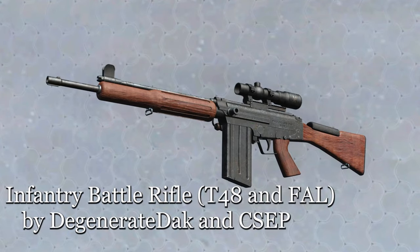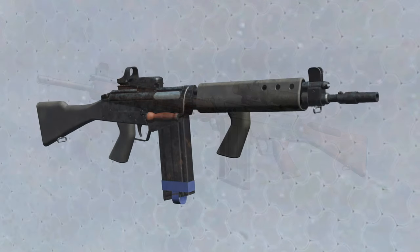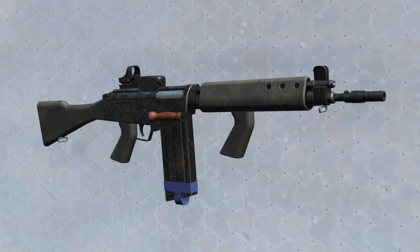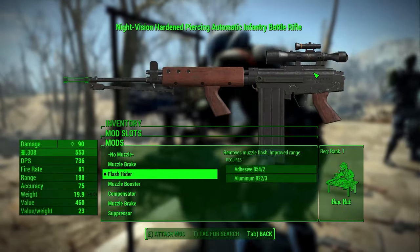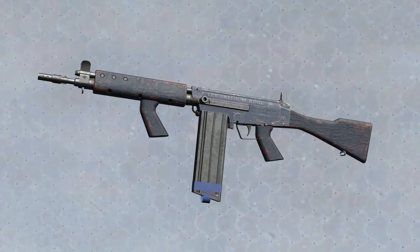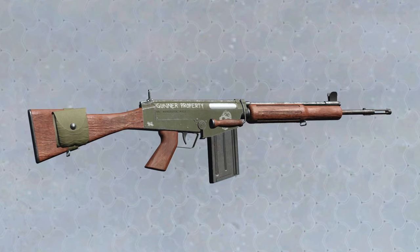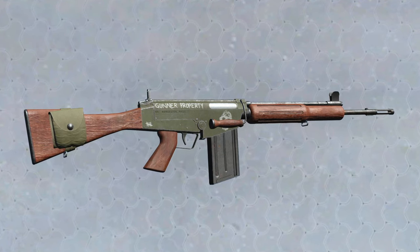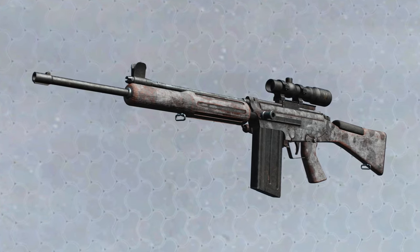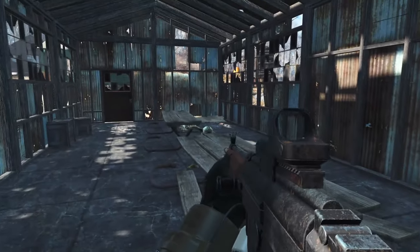Next up is the Infantry Battle Rifle, T-48 and FAL, by Degenerate DAC and CSEP. This is based on the T-48 Prototype FAL. There are 45-plus new attachments, along with custom animations, sounds, and three uniques to find throughout the world. You've got the Right Arm, which does 50% more limb damage. The Scavenger, a gunner rifle that gives you a chance to find extra .308 in enemies slain. And the Anchorage Campaign Rifle, that ignores 30% of the target's damage and energy resistance. These are all very nice-looking weapons, and I can't wait to try them out.